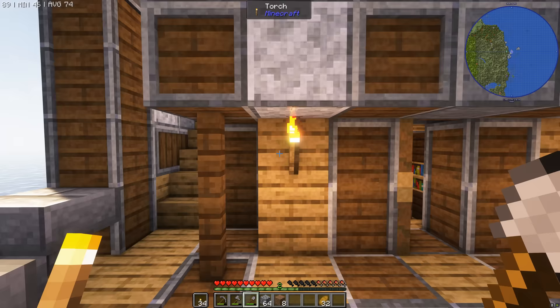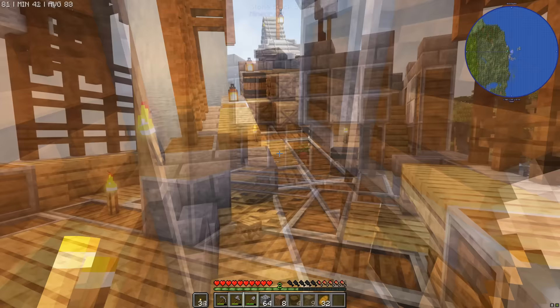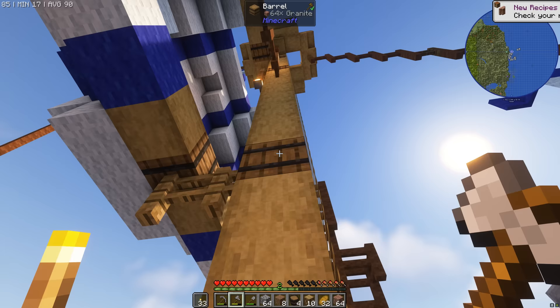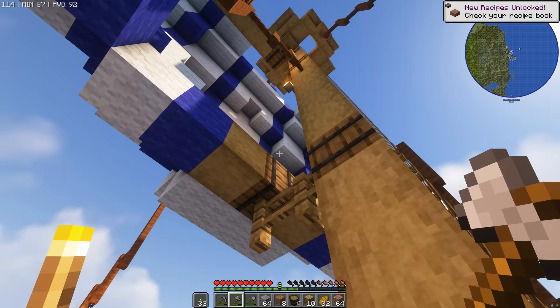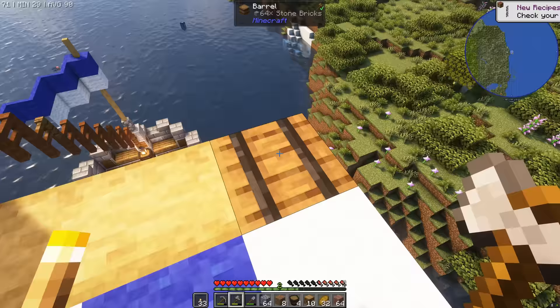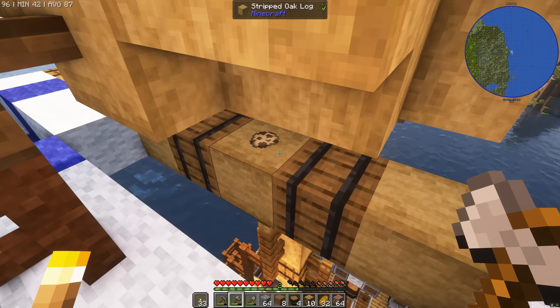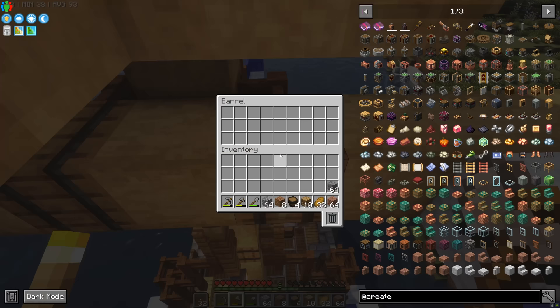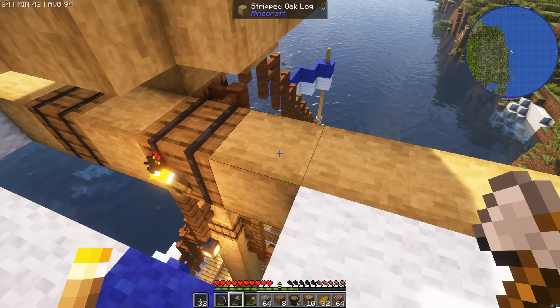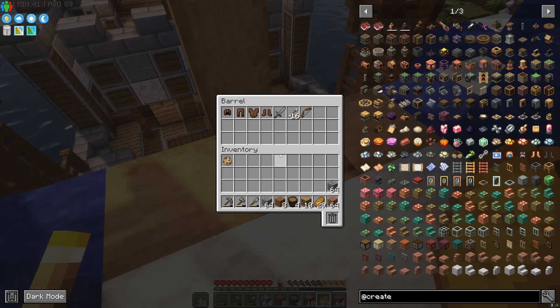Let's pillage even more of this boat — nothing on the poop deck, nothing up by the wheel. Let's take a look up the mast because there's a barrel right there. There are so many barrels hidden in these sails — there's granite here, perfect. There's some stone bricks. What is that? Astra. I don't know what that is but it sounds pretty cool, let's dig it up. This is a spawn egg for Astra — I have no idea what or who that is, so we're definitely going to be grabbing that.